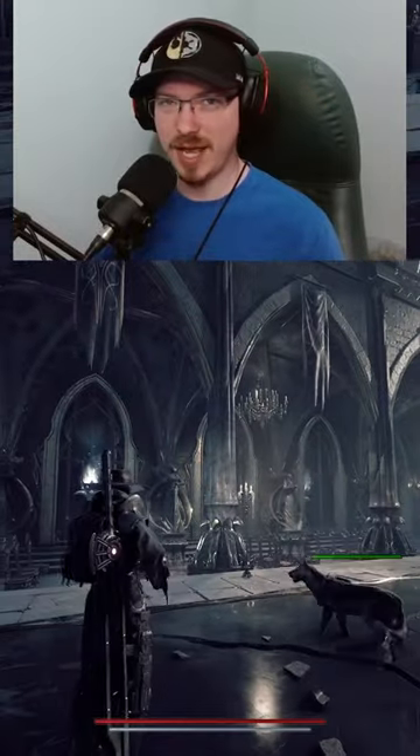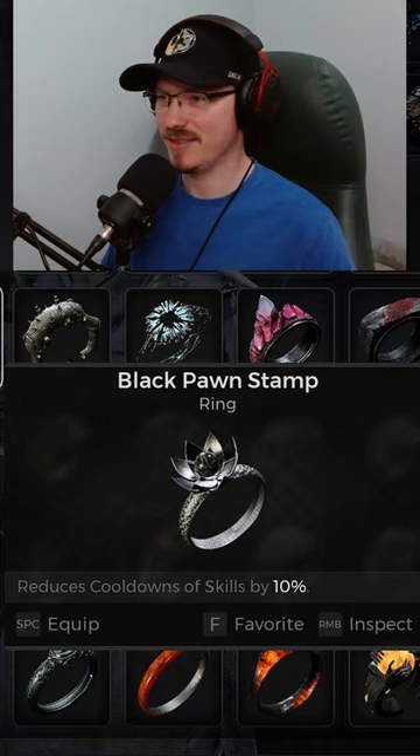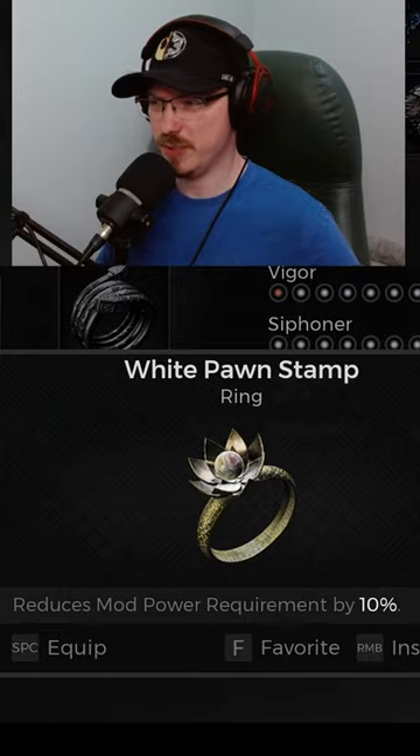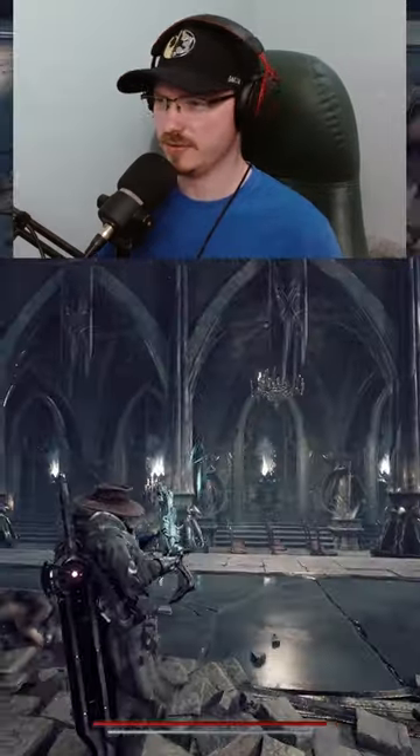Matching both sides will either unlock a black pawn stamp, which reduces cooldowns of skills by 10%, or a white pawn stamp, which reduces mod power requirement by 10%.